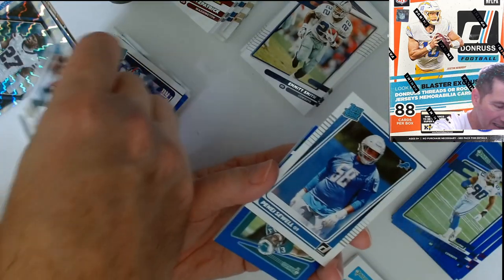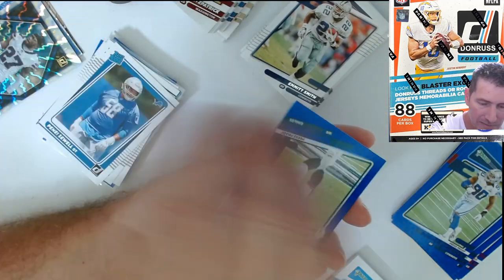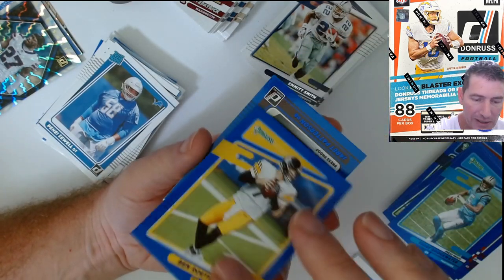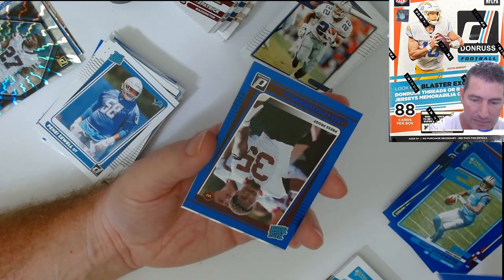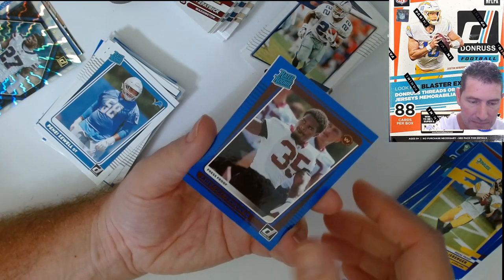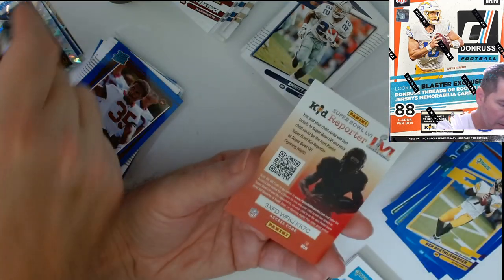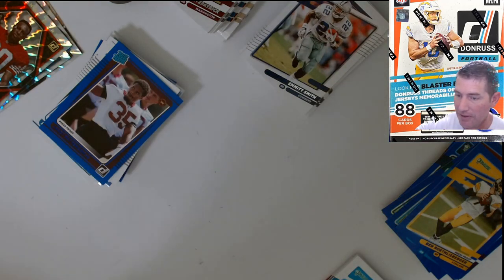There's a Nigel Moore — I already got his, and Swell got him too. Maybe not today but in the blasters. Big Ben. Jarrett Patterson. Jerry Rice — Elite. Yeah those Elite ones are pretty tight, I like those.